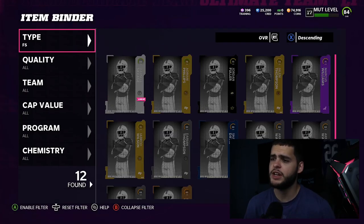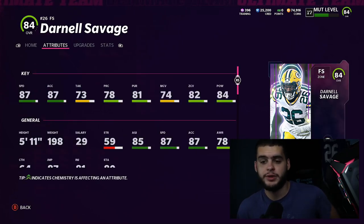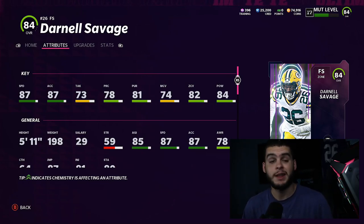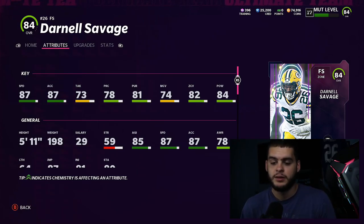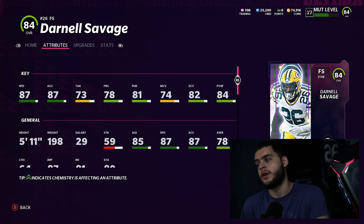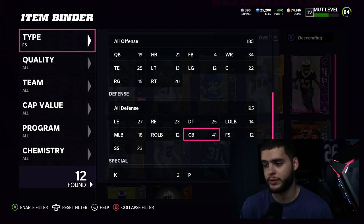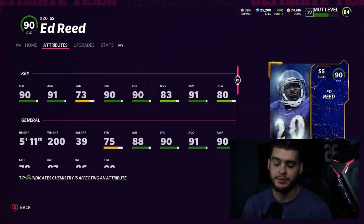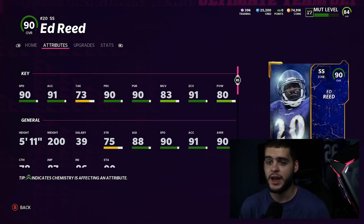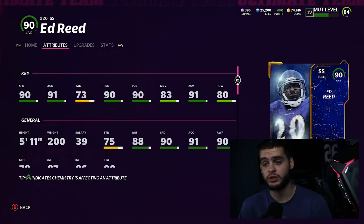At free safety, Darnell Savage has been great — 87 speed, 82 zone, 84 hit power, gets the job done. My plan is once Cam Chancel is high enough overall, to run Cam and Ed Reed at safety and move Savage to linebacker. At strong safety, Ed Reed is the greatest strong safety I've played with at the start of a Madden game — he's Isaiah Simmons-esque but makes even more plays. Ed Reed has 90 speed, 91 acceleration — a zone threshold guy — and 88 power so you can hit stick, which you don't always get with Ed Reed cards.